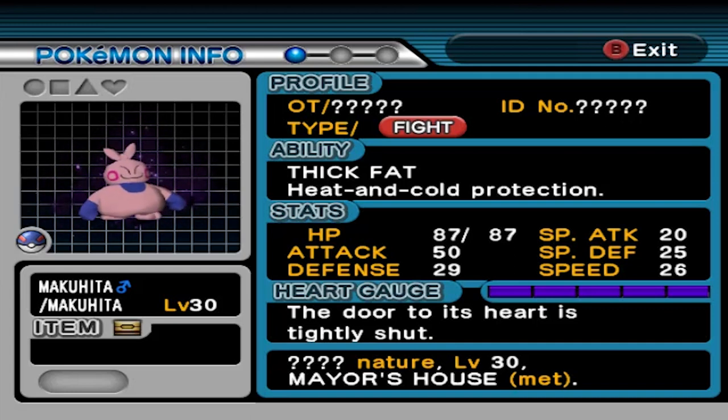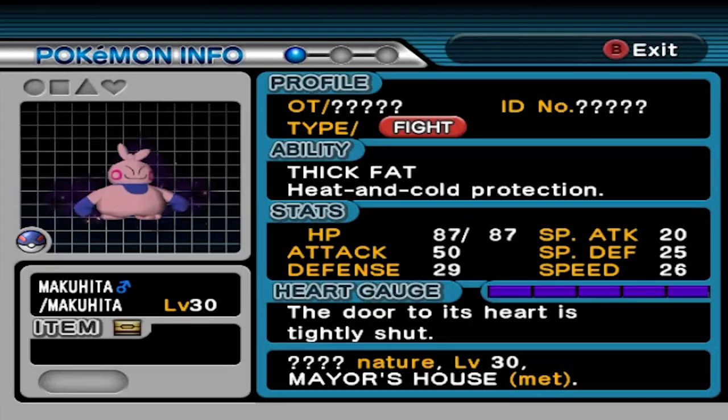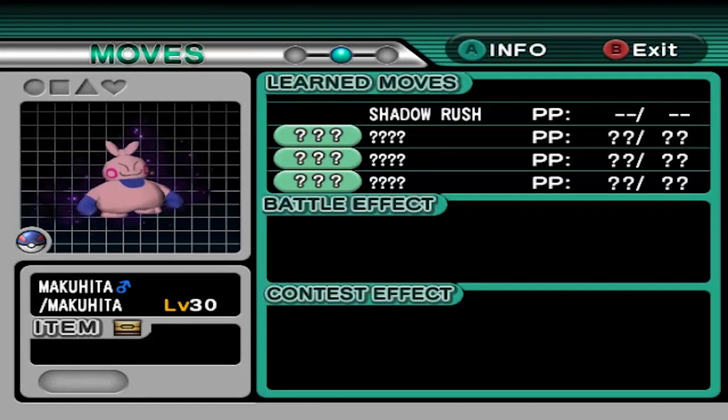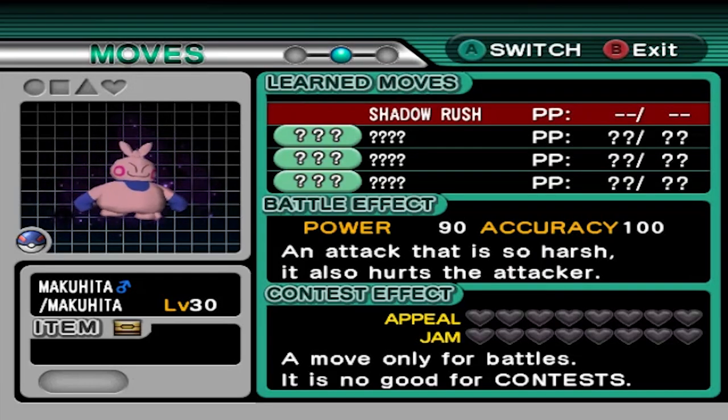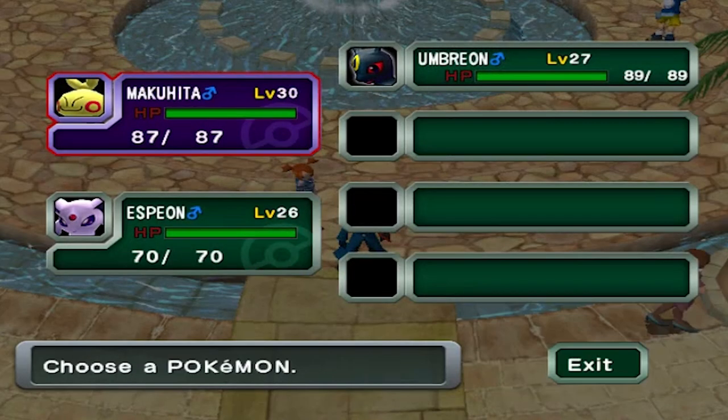Makuhita has a heart gauge — it's full and purple, meaning the door to its heart is tightly shut, so this pokemon is still enraged. If you take a look at its moves, it only has one move: a typeless move named Shadow Rush, which is so harsh it also hurts the attacker. In this episode we're going to be choosing our Johto starter pokemon, which many of you guys voted for.